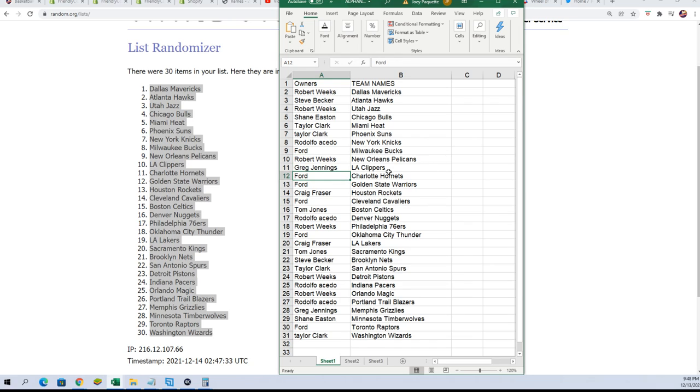PJ Washington for Ford. There's all kinds of good teams in here. Tyler Hero for Taylor. Kobe White for Shane. The list goes on and on, but the top two at least are the Pelicans and Grizzlies — there's no doubt about that.